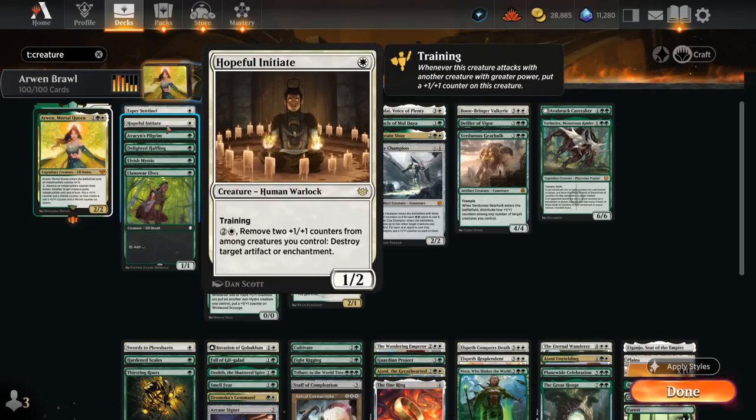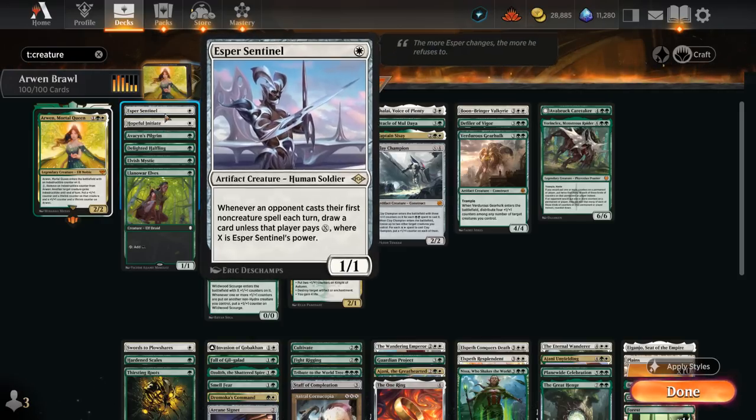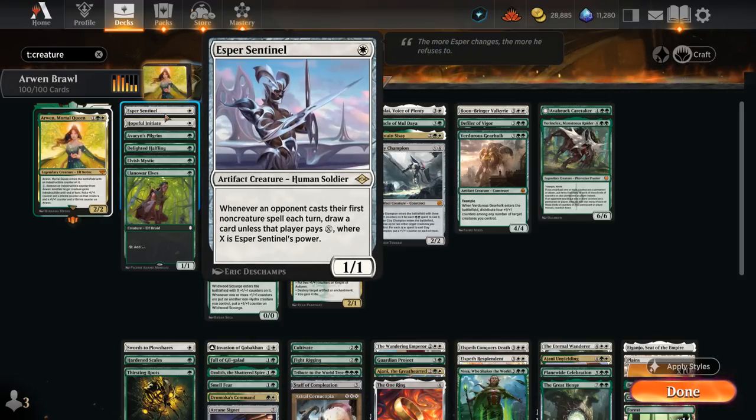Hopeful Initiate can keep growing as it attacks alongside a larger creature with training, and can also cash in some plus one counters from our entire team to destroy an artifact or enchantment. Esper Sentinels is also a great recipient of plus one counters as it can tax the opponent equal to its power.